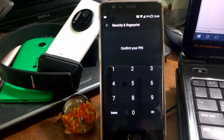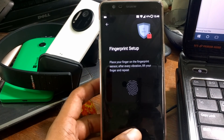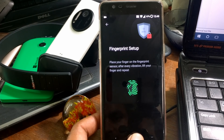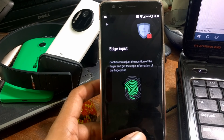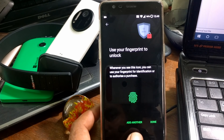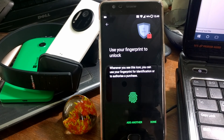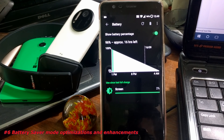Inside Settings under Security, if you try to add a new fingerprint, it will ask for a new directional pattern. As you can see, it's now completely changing — it's taking more information and asking you to adjust the position of your finger. They have optimized the fingerprint sensor, and it takes a lot more information this time to set your fingerprint. The complete UI has been changed with a new lock screen layout.